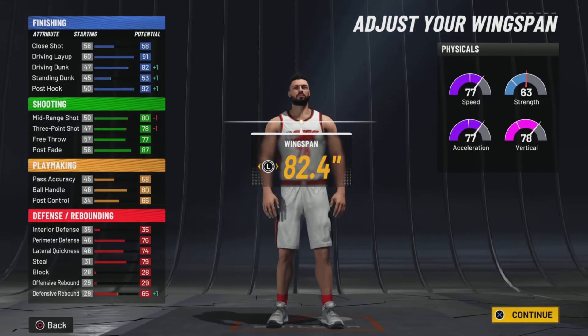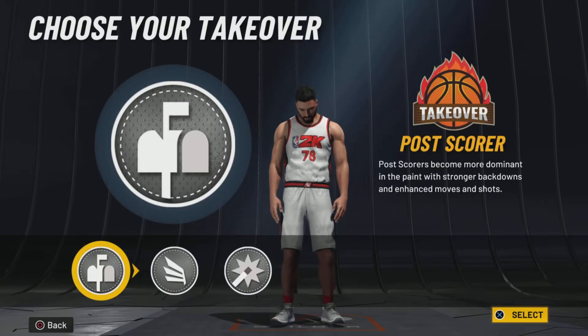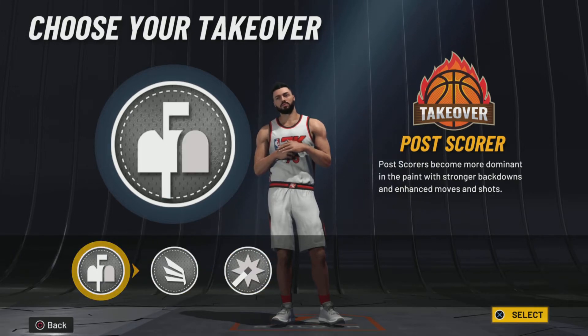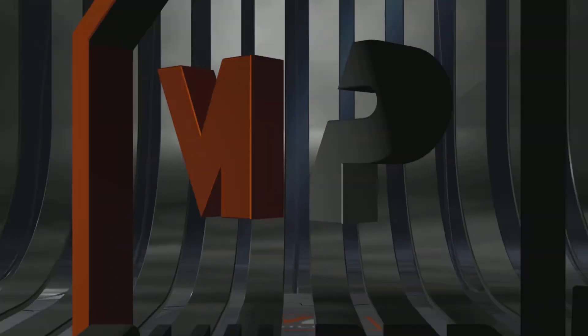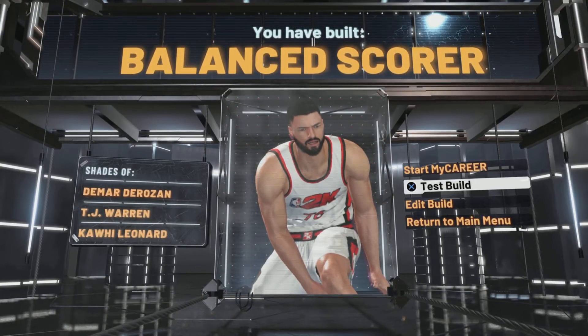I personally love names the most — I won't make a build if it has a bad name. If you want to go 82.4 wingspan, I know Tatum has slasher takeover or even shot creator, but I went post takeover because he does go in the post a lot and it's gonna be so stupidly good — just bullying kids in the paint. With post takeover you get the name 'balanced score,' shades of Marta Rosen, TJ Warren, and Kawhi.